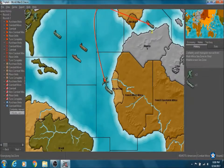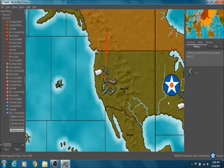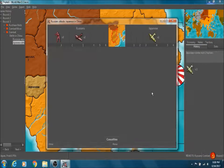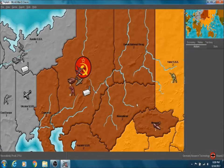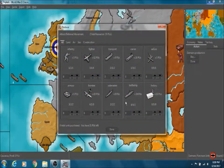Now it's America's turn. They're going to, of course, take Algeria. Why are you building stuff, America? It's not gonna help you. Russia did not reclaim Karelia — this is good news for us.